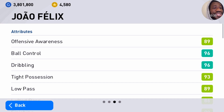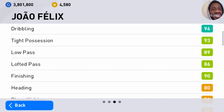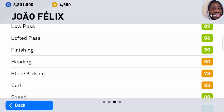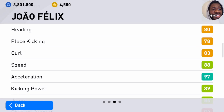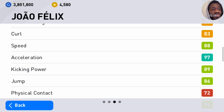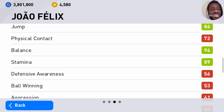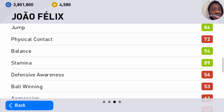The ball control and dribbling is great. His lofted pass and low pass finishing is great. His heading is not that great. Place kicking and curl is not that great. But his speed is okay — 88. His acceleration is 97, his kicking power is 89, and his jump is 86, which is very, very nice. His balance and stamina is great.